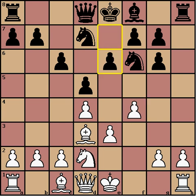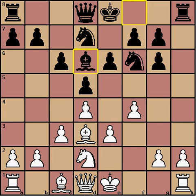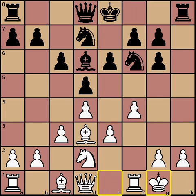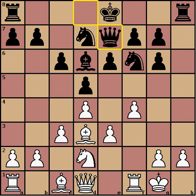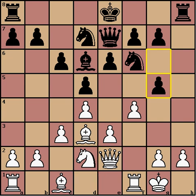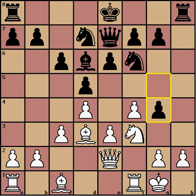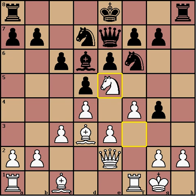E6 was played in the game, then c3, bishop d6, castles, queen e7, queen e2. In the game, Strapunsky played g5, and after white developed the knight to f3, g4, which is incredibly risky. It's very hard for black to defend this pawn on g4 after white brings the knight into e5.